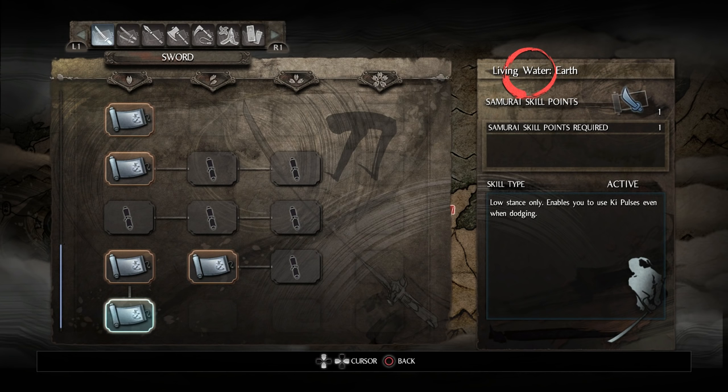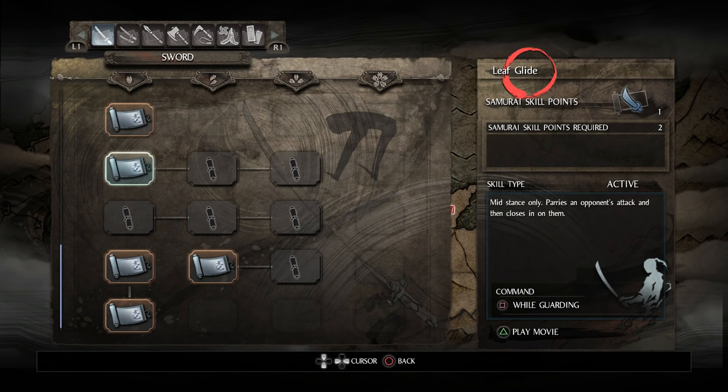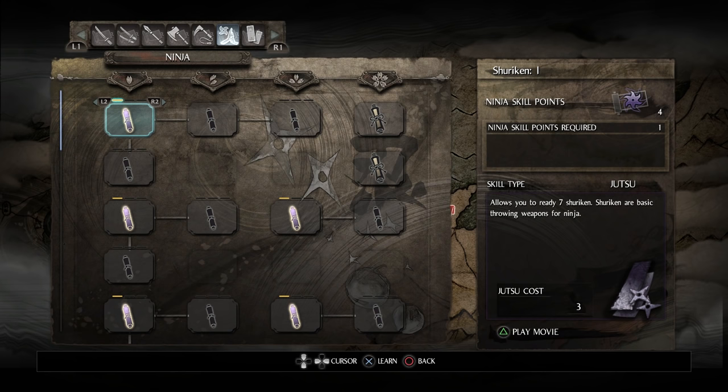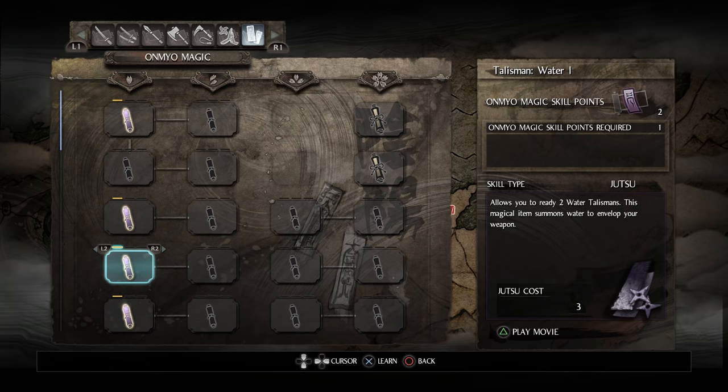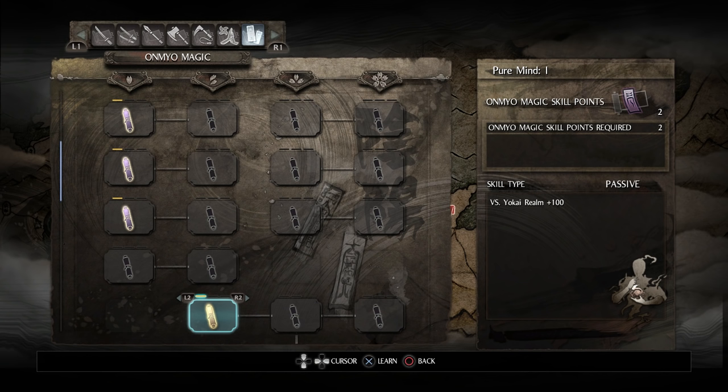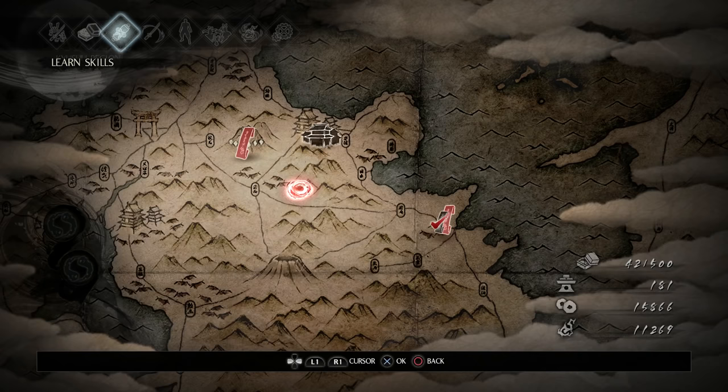Now I have Living Water for low stance and mid stance, which are the two stances I pretty much exclusively use. I hardly ever go into high stance at all — I just don't really like it, and I'm a little worried the points I spent in it were wasted, but it's only three points so it should be fine. We've got four ninja skill points I haven't used and they'll stay that way for a little while — I still want to do some experimenting. And we've got two Onmyo magic skill points which I'm gonna use right now — I'm gonna get Pure Mind 1, a passive ability that raises your Yokai Realm by 100, which reduces the negative effects of being in a Defilement field.